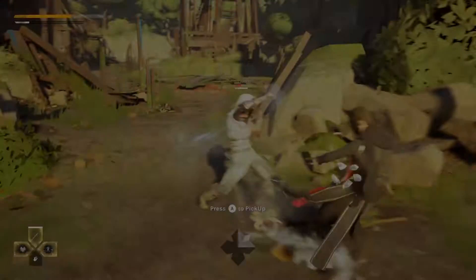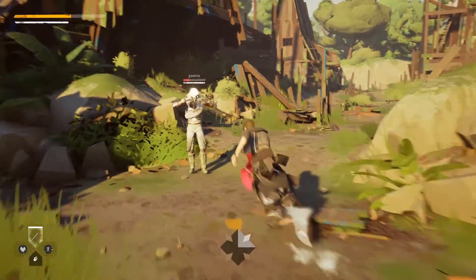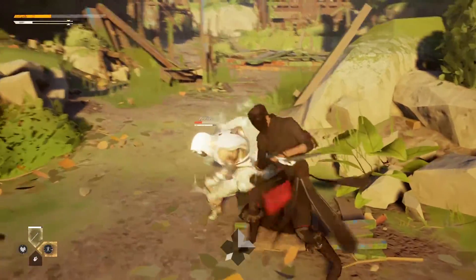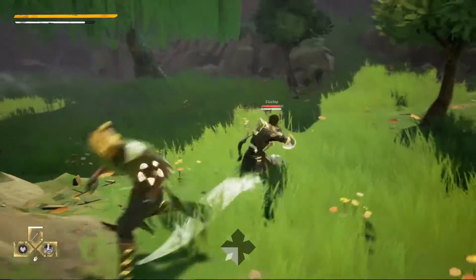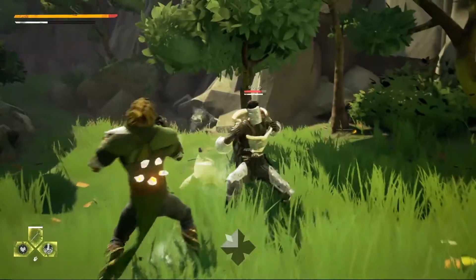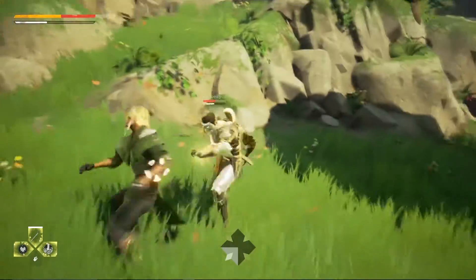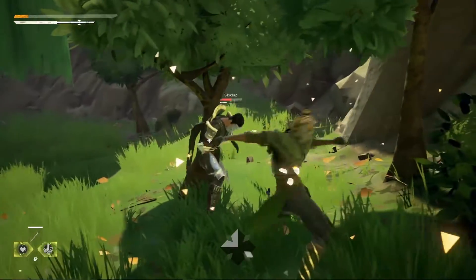Now we're going to see some player versus player combat. There are two forms of PvP combat in the game: players who matchmake together in the world and choose to fight, or those same players who could have teamed up for co-op PvE instead. Here they chose to fight, and we're going to see different moments from a variety of fights and look at the tactics involved.